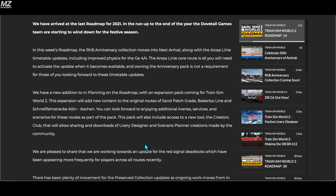We have a new addition to 'in planning' on the roadmap — an expansion pack coming for Train Sim World 2. This expansion will add new content to the original routes of Sand Patch Grade, Bakerloo line, Schnellfahrstrecke, Köln–Aachen, and very interestingly, Sand Patch Grade, Bakerloo line, and Köln–Aachen are all getting new stuff. I wonder what liveries we're getting for the Bakerloo line — maybe a Mark 1 1972 stock livery could be cool.